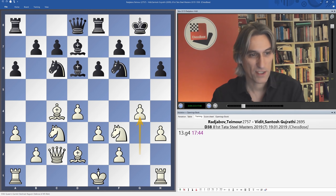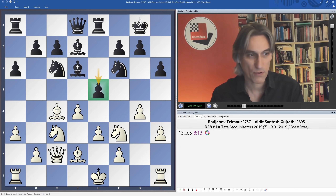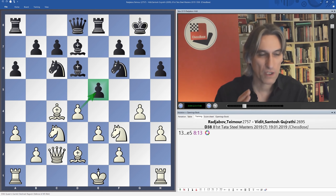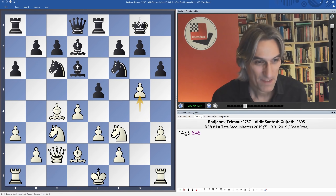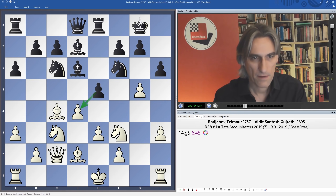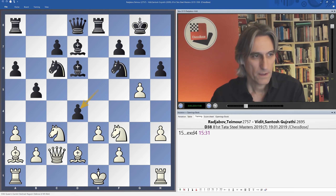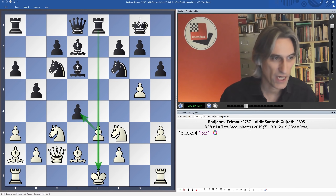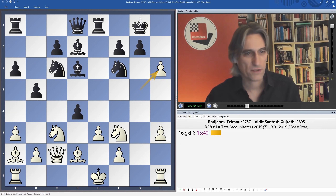You have to take into account the fact that black is counter-attacking through the middle of the board. If white wants to take some of the sting out of the position, it's possible to exchange here, but the most uncompromising move is to carry on with g5 — and that's what Radjabov did. He's really playing out of his skin today, absolutely going for it. Now it's possible to take on d4, and Vidit threw in b5 first attacking the bishop, which dropped back to a2, and then he took on d4. That pawn can't be recaptured — it's against the laws of chess because the king would be in check — so gxh6: Radjabov is just going for it.